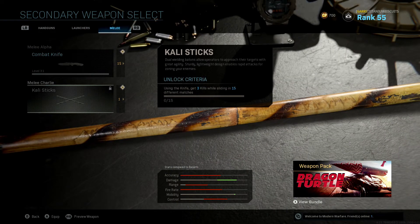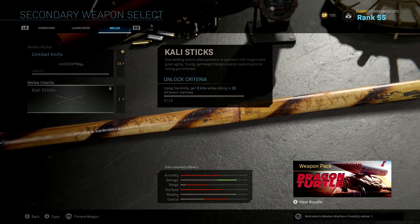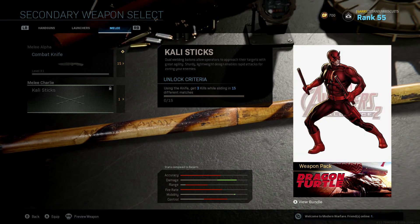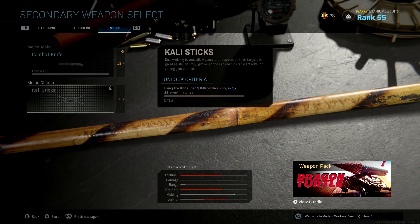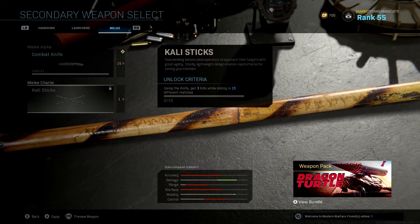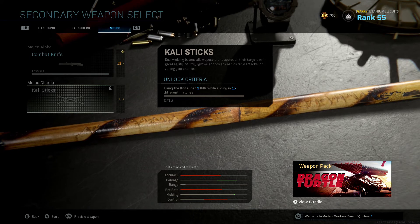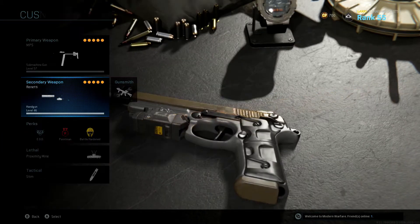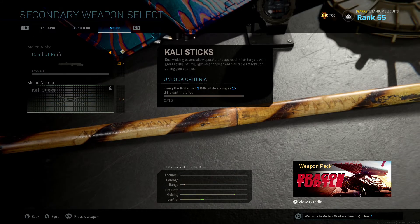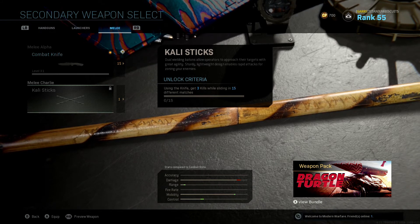What I really saw and got excited about is the Kali sticks — dual-wield sticks where you hold one in each hand, run super fast, and it's a two-hit kill but you hit really fast. When I saw this, it reminded me of Daredevil — he's one of my favorite superheroes and he's got the two billy clubs. So if I can do that in this game, that is going to be freaking awesome. That's probably going to be the first thing I'm working towards while grinding up to get the Vector. The unlock challenge is get three kills while sliding in 15 different matches — Infinity Ward loves their slide kills, but we're going to do it.